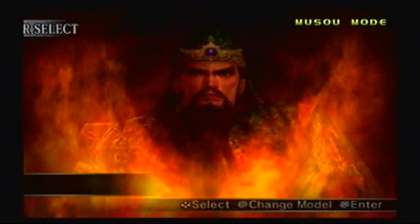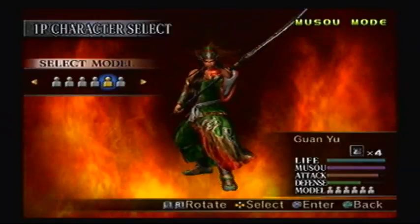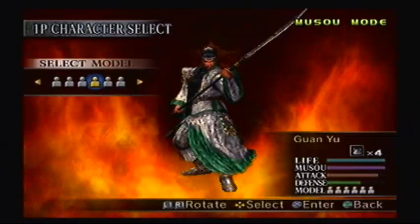Since I maxed out Guan Yu's rank and got a fourth equipment slot, he also got some new attire - his Dynasty Warriors 3 outfit. Why does he look tan in this one? Because he doesn't in the others. I'll get him this one.